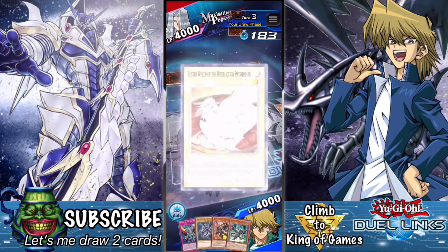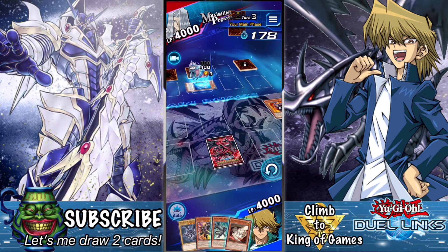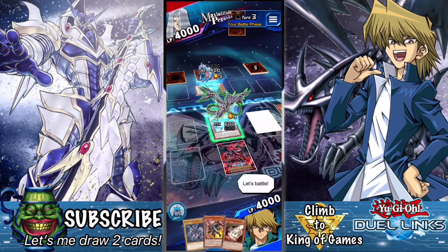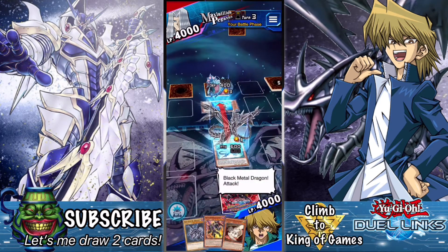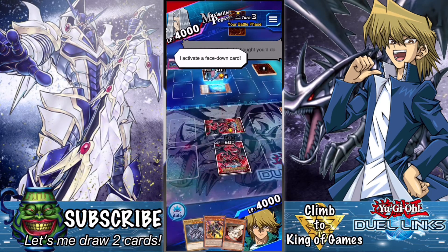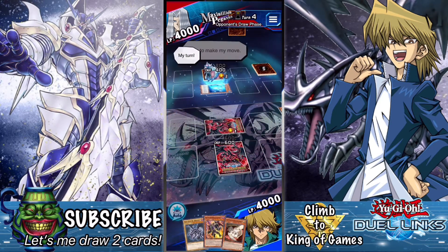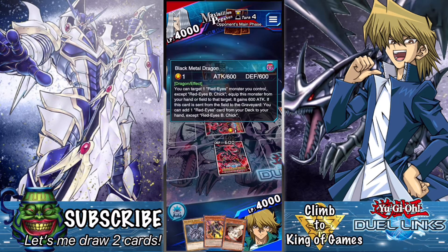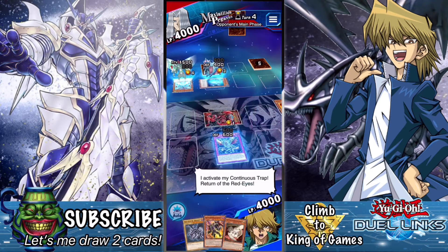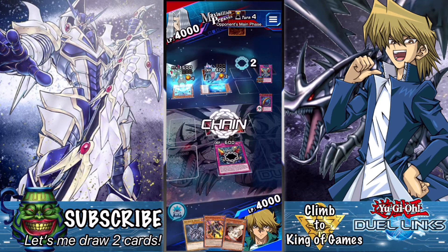That's unfortunate. Buster Whelp — I could technically attack with it. Why not? Come on, use your down card. Tell me I'm gonna beat you with 200 damage. He destroys Buster Whelp — I guess I can't equip him to anything, but as soon as he's destroyed I'm going to get one of the spell cards I need. His effect isn't by battle — it's from field to graveyard. He didn't know that. Might as well play this card now.